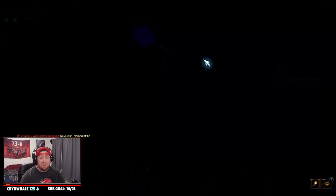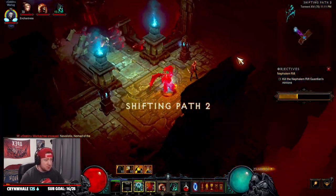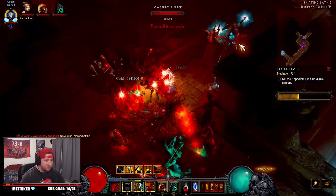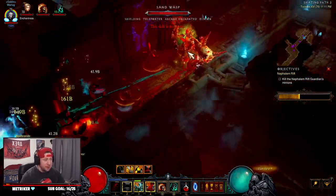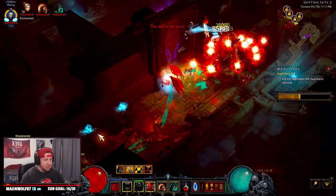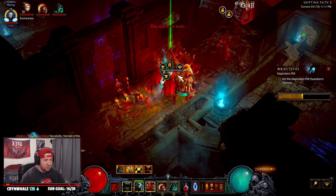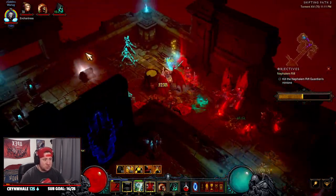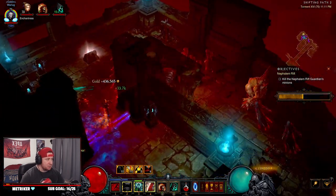Our mages last about 12 seconds or so, so we're just running around absolutely destroying everything. It's a really cool build — pretty casual. You just highlight stuff and kill it, keeping things moving. You get your essence back from our Devouring Aura, which helps replenish your essence.